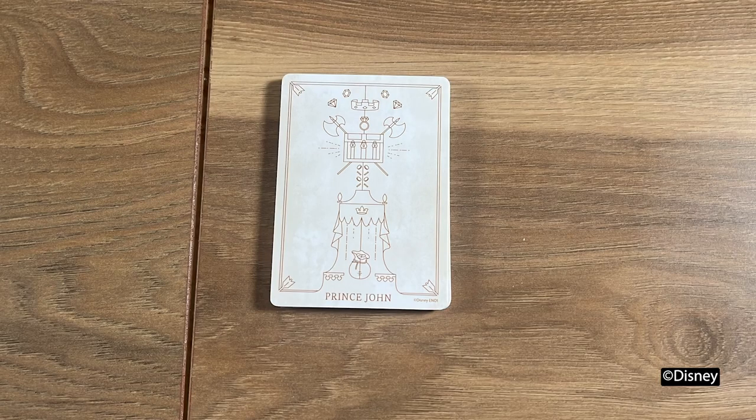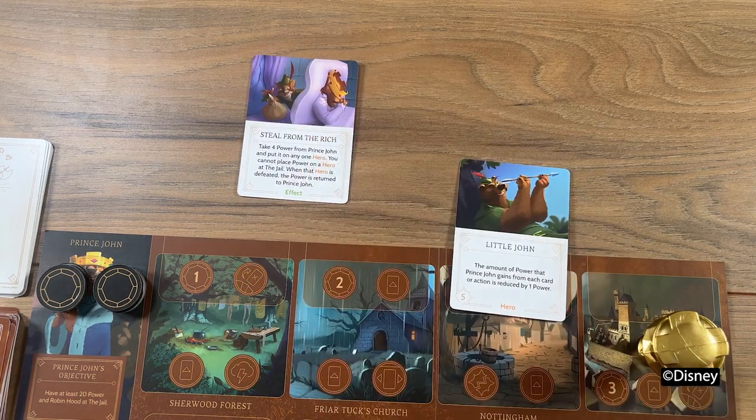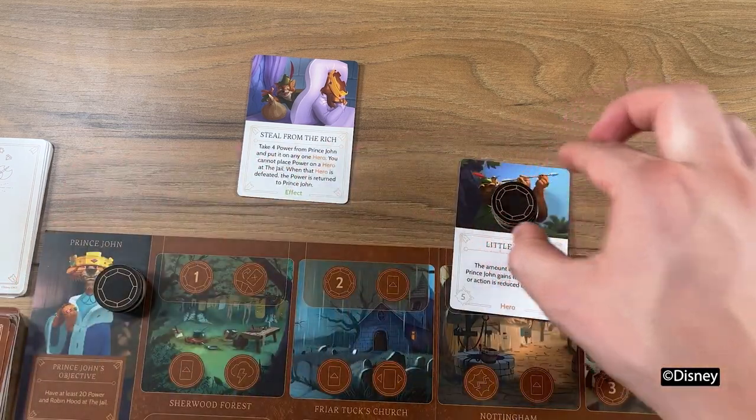But as the saying goes, for every chest of gold, there's a hero attempting to steal it. Let's talk about Prince John's Fate Deck. Be sure to keep your shrewd eyes on the swivel for fate cards such as Steal from the Rich. This card will take power from you and give it to the hero instead.